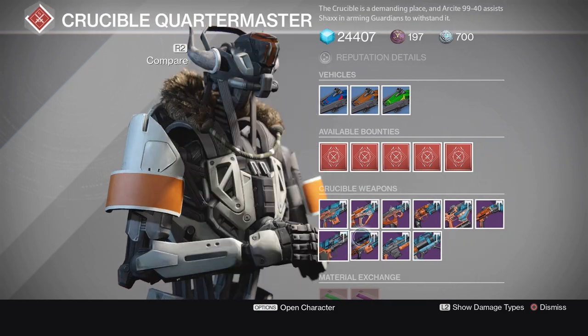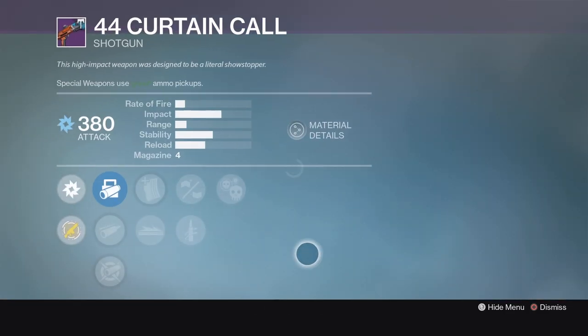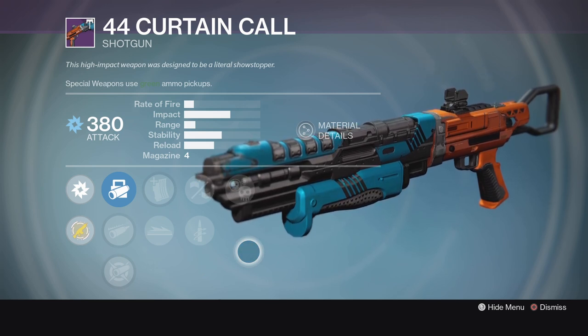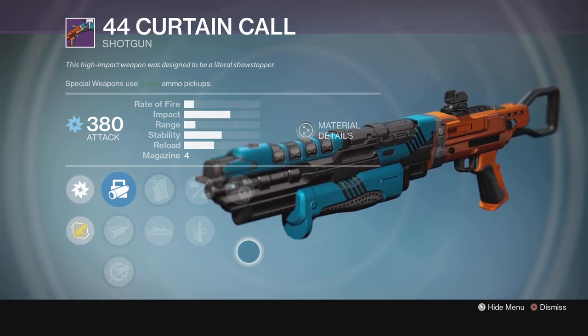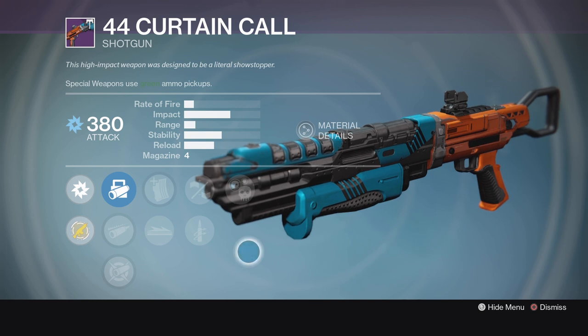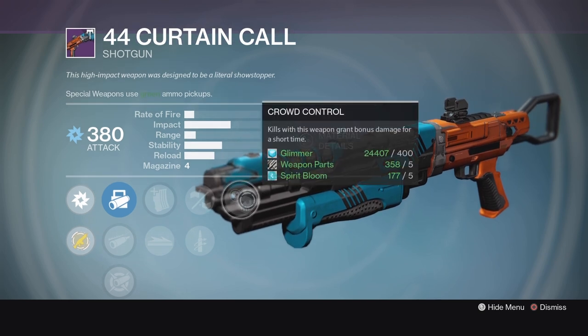Next, we have the Curtain Call. This is a cool roll because it's an all-purpose roll. Obviously, with the decrease in shotgun ammo available in the Crucible, the impetus to have a perfectly rolled shotgun is not as high. This one is just going to be a good general purpose for PvE and PvP.